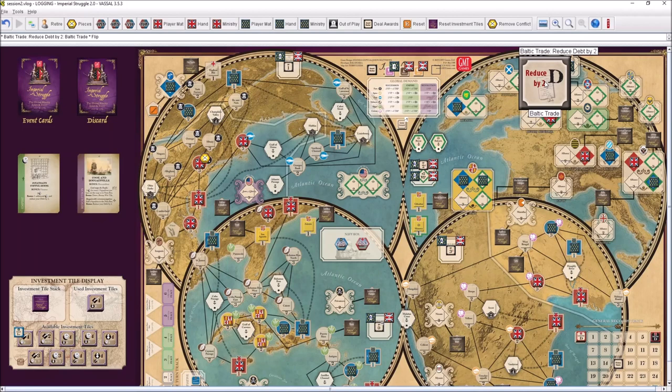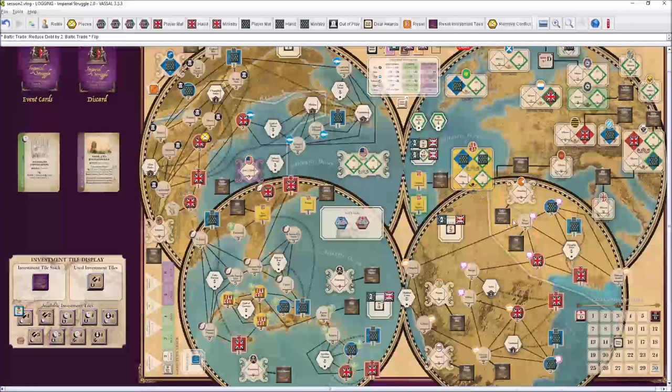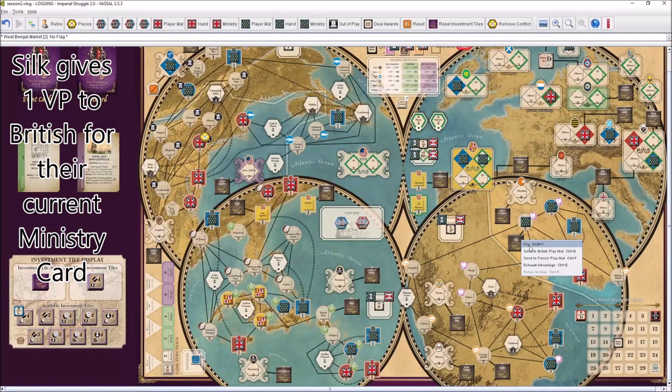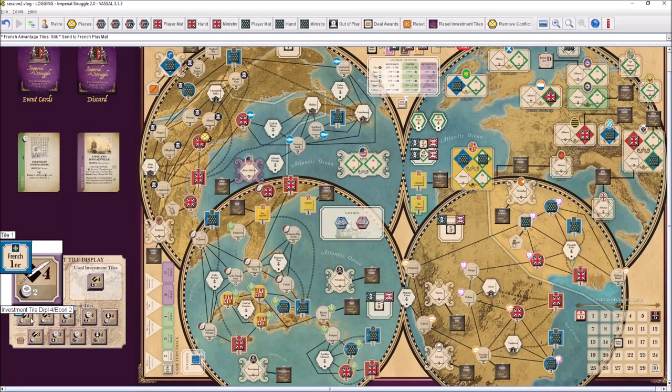Economy points go to the most contested market — India, specifically West Bengal. We put the French flag and immediately get silk. It also goes against the British because they would have gotten one point for this. One more important note: major actions can be split. So for four points, we could have two, three, or four actions. Minor actions cannot be split.